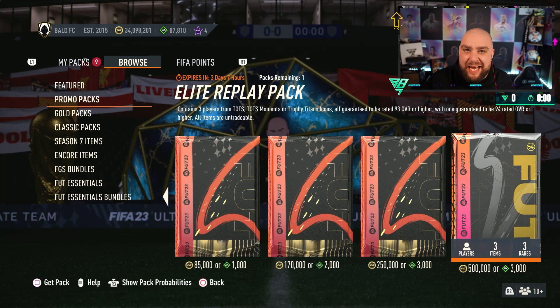That's not bad is it? And because I'm the psychopath this time around guys — it contains 3 players from Team of the Seasons, Team of the Seasons Moments, or Trophy Titan icons. Guys, imagine if I get R9 — all guaranteed to be 93 rated or higher, one guaranteed to be 94 rated OVR or higher. All items are untradable.